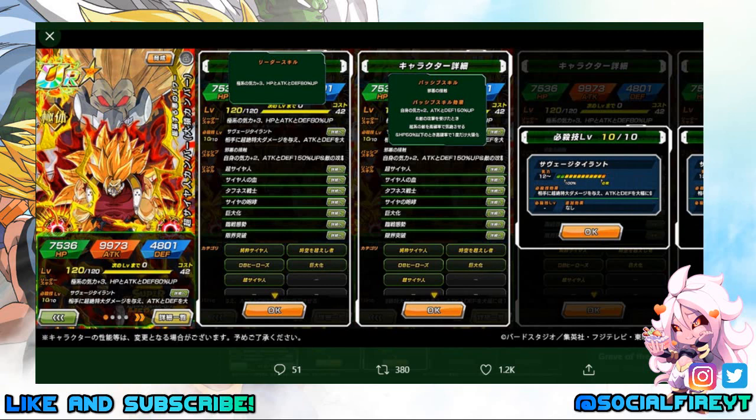First off we have Super Saiyan Cumber, or Great Ape Cumber. His leader skill will be Extreme Class Ki +2 and HP, Attack, and Defense +80%. His super attack, Savage Tyrant, will cause immense damage and greatly lower Attack and Defense. His passive skill is Ki +2 and Attack and Defense +150%. He'll also have a high chance to stun Super Class enemies when receiving an attack, and a high chance to transform into a Giant Ape when HP is 50% or below, which can happen once only. In giant form it'll likely be similar to other giant form units — criticals, additionals, and invincible to damage. Links are Super Saiyan, Saiyan Lineage, Tough as Nails, Saiyan Roar, Transform, Prepared for Battle, and Shattering the Limit.